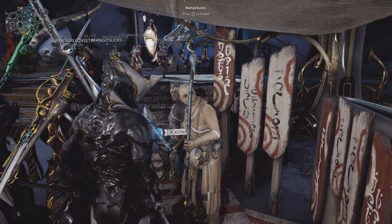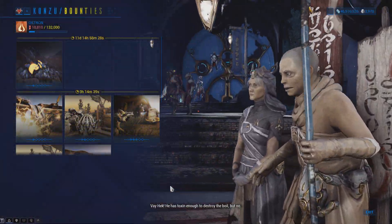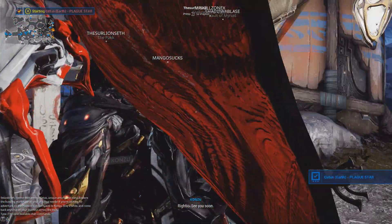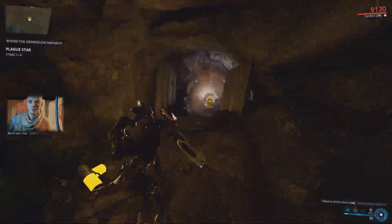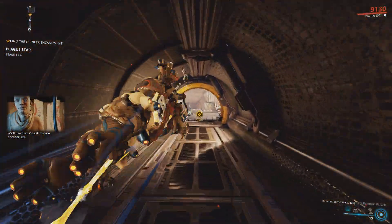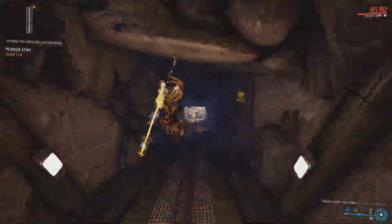The operation is very simple. All you have to do is go to Cetus and talk to Konzu in order to start the Plague Star bounty. Keep in mind you will have to travel long distances between each stage. Head out into the Plains of Eidolon and follow the markers. There are a total of 4 bounty stages you will need to complete.